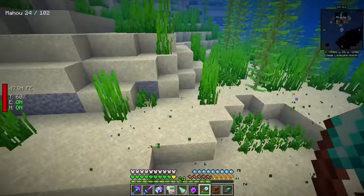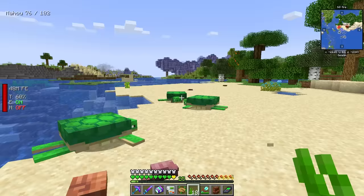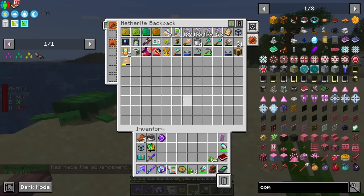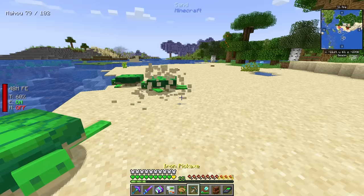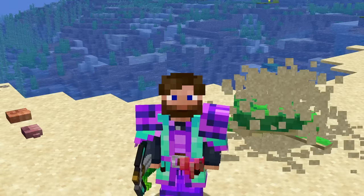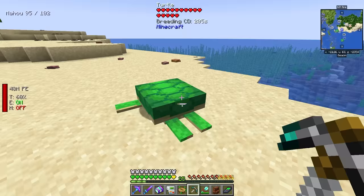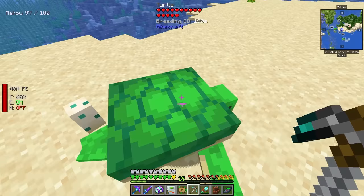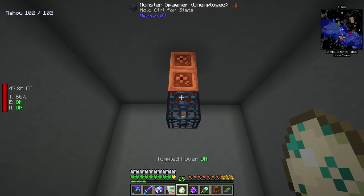Now we have some kelp and we just have to find some turtles to get them to mingle a little bit. We need to silk touch the eggs to be able to get them. After a moment it managed to lay some eggs — it only laid just one, but that's the one we need. We now have the one turtle egg we're going to need probably through the entire playthrough. We just add this to the spawner and now our stats should say it's 'youthful.'